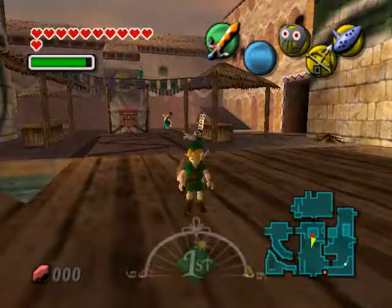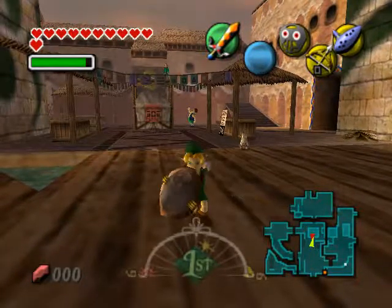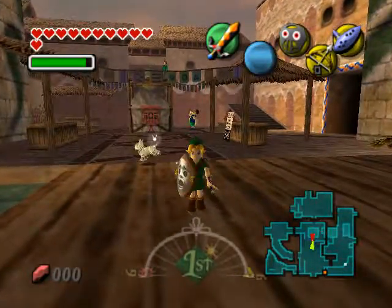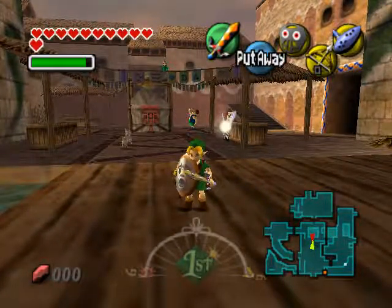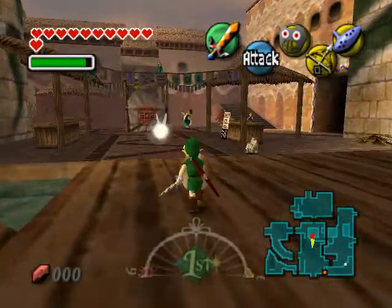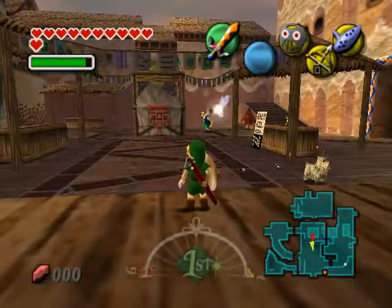Hello everybody, Radio 200, we're watching another episode of Let's Play The Legend of Zelda Majora's Mask. So in the last episode we did the Swamp Sculptor House and got the All Night Mask, which is creepy as fuck. And now we're going to do the Anju and Cafe side quest, as well as the Deku Scrub Trade side quest.